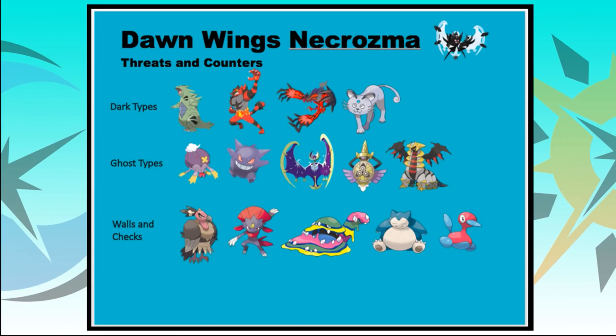That rounds up the guide today. Dawn Wings Necrozma — I do like this Pokemon a lot and I think it probably needs a little bit more exploring. It can perform a decent enough role in this format. If you've already tried it and feel it has a place, let me know in the comments below. I'd love to hear your thoughts on both the Pokemon and this guide. Leave a like, and hopefully we'll be back with another one of these guides very soon. Until then, thank you for sticking with us, take care, and bye-bye.